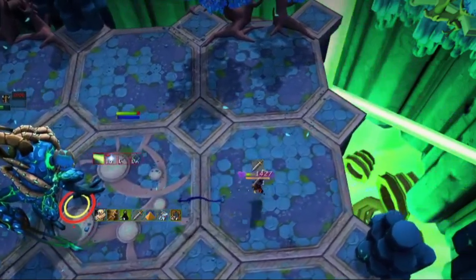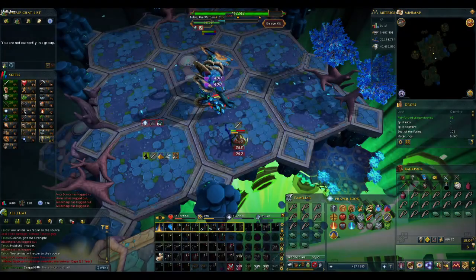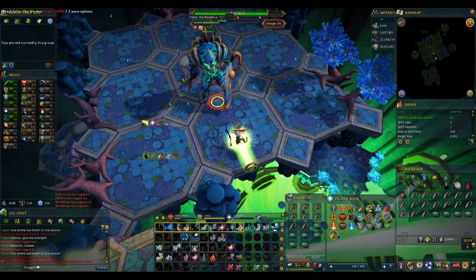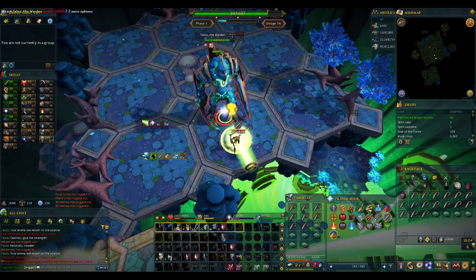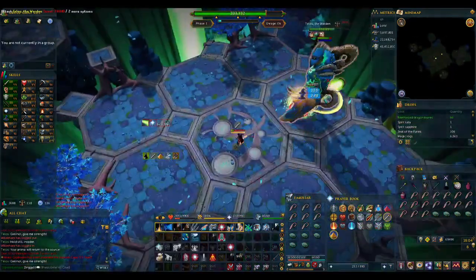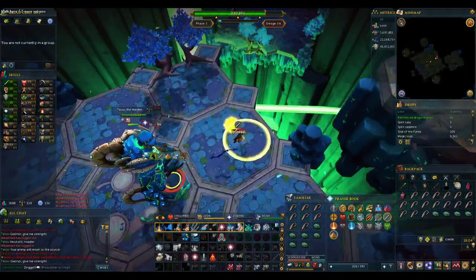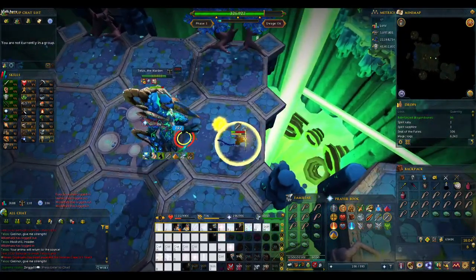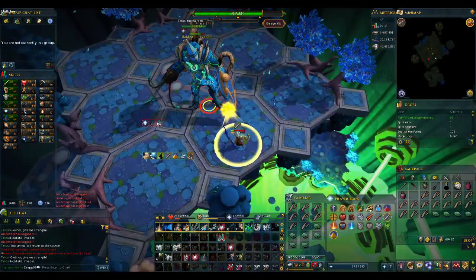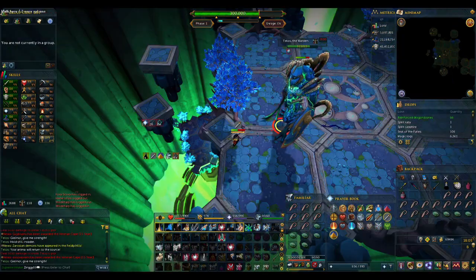In addition to these mechanics, there is also a green beam that will spawn across the arena. If Telos is allowed to stand in the beam, he will gain progress towards a large attack. If we stand in the beam, we will gain 10 adrenaline per tick. The obvious choice is that we don't allow Telos in the beam and we stand in it ourselves. But if there's too much going on, the next best choice is to get as far away from the beam as possible so neither of you are in it. These three mechanics, as well as random beam spawns, will endlessly repeat until you bring Telos down to three-quarters of his total max HP. At 0% enrage he will always start at 400,000 HP.